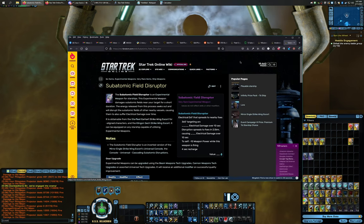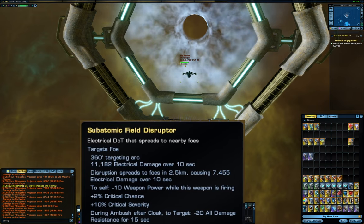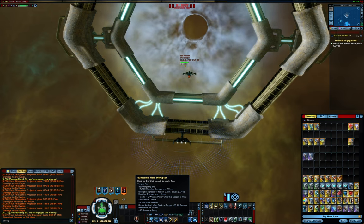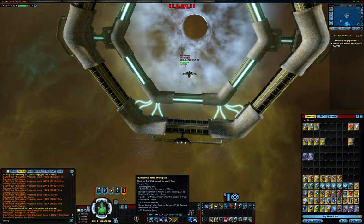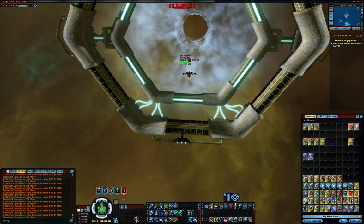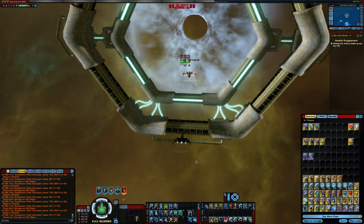The Subatomic Field Disruptor from the Earheart Strike Wing Escort has a four-second recharge and does 11,000 electrical damage, but it's a damage over time that spreads to other targets — basically worthless in PvP. And you can see Miracle Worker removes that damage over time effect, so the damage from this weapon basically gets negated by Miracle Worker spec every 30 seconds. Even if it didn't, when resisted by shields it looks like ground combat damage — that's how low it is. Basically worthless.